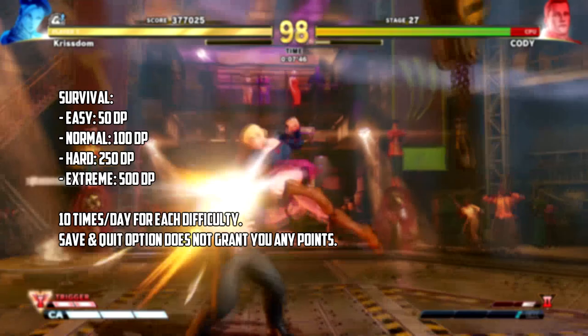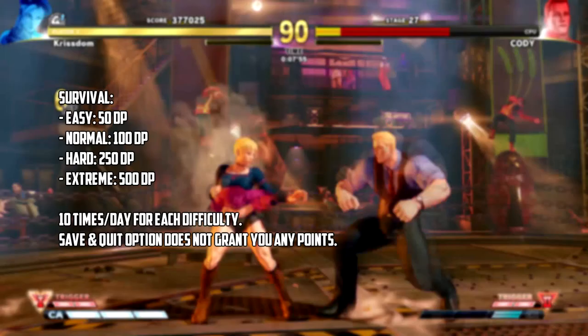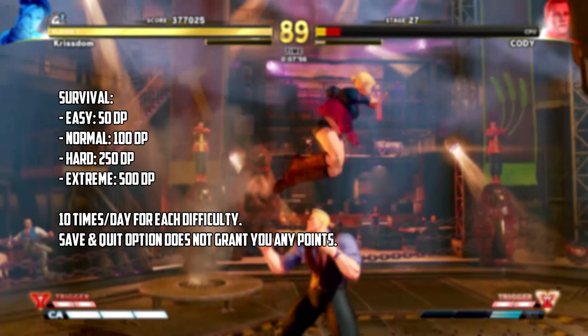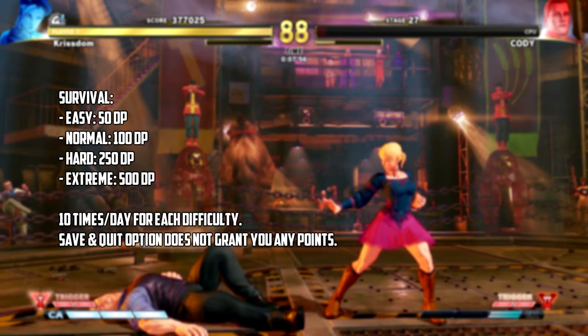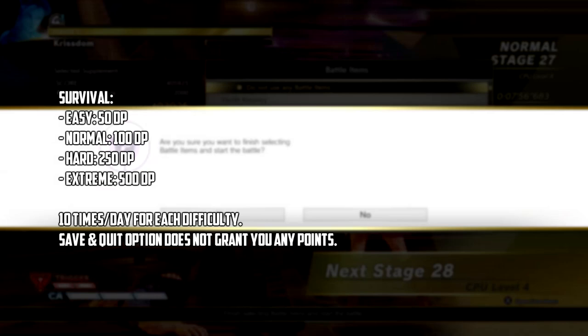And now for everyone's favorite — the survival mode. It goes as follows: Easy will give you 50 points, Normal will give you 100 points, Hard will give you trauma and nightmares, and Extreme will give you permanent mental damage. Hard will give you 250 points and Extreme will give you 500 points. Just like arcade mode, survival can be completed 10 times per day for each difficulty, and the points will be rewarded after each run. Saving and quitting in the middle of any run will not grant you any points.